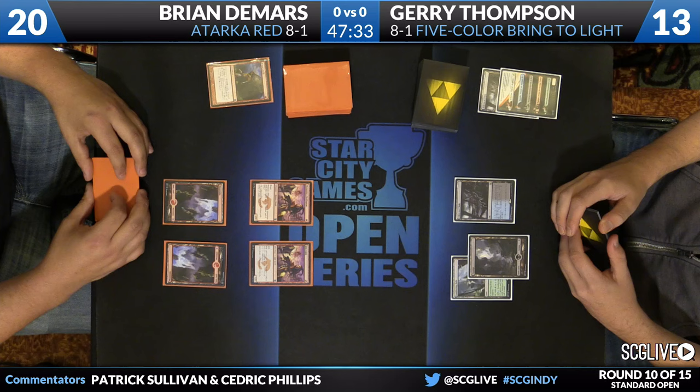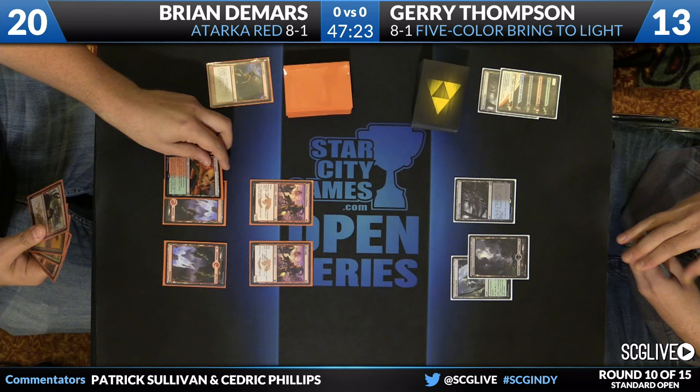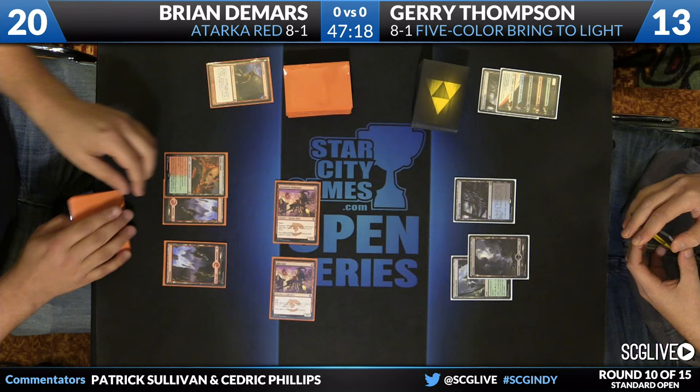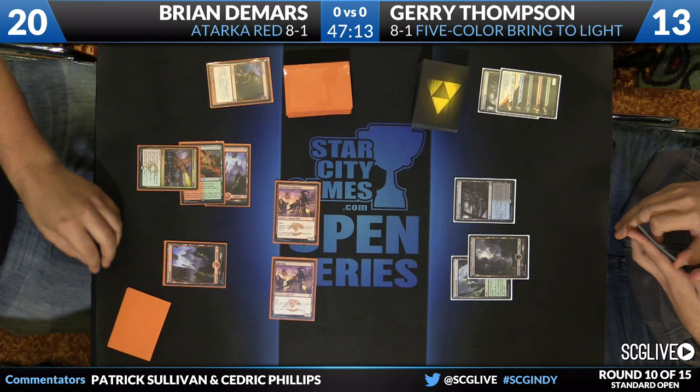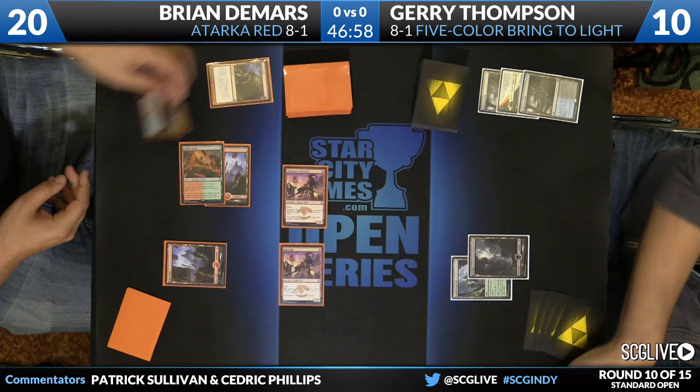DeMars has an Atarka's Command in hand, also a copy of Zurgo Bellstriker, a Windswept Heath, and a Cinder Glade which will be the land he plays — the new battle land from Battle for Zendikar providing green mana. And now here is Atarka's Command, looking to be a huge punch. This is worth seven damage. Atarka's Command is just really really powerful — going to sacrifice that Polluted Delta. But Sultai Charm here is a fine response.